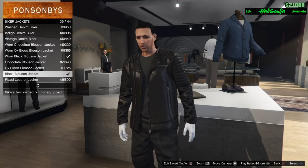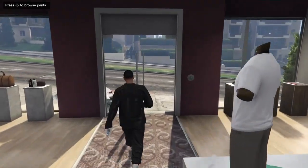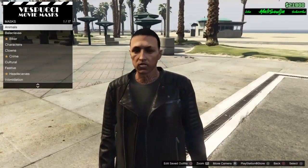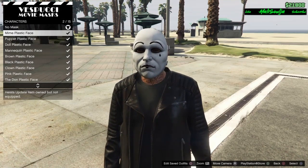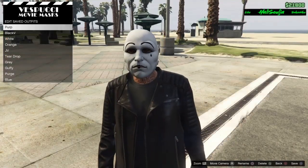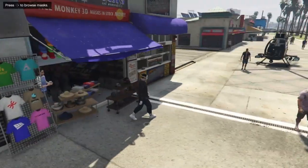Put on the black blossom jacket. Now after that, go to the mask store. Once you get to the mask store, go to characters and put on the very first mask - the mine plastic mask. Once you got that, save this whole thing as an outfit. Once you save it, go back to your apartment.